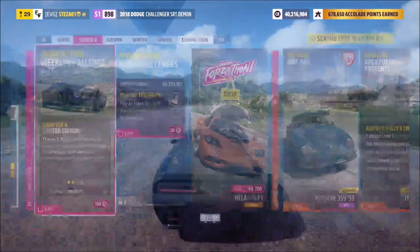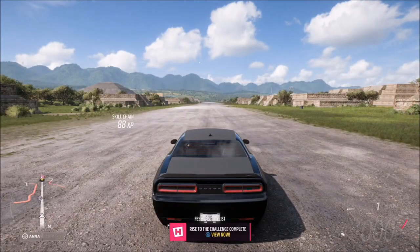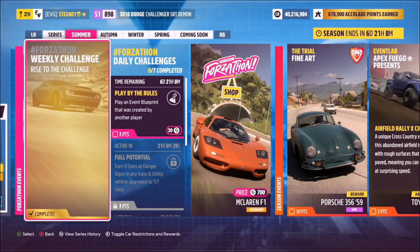The final challenge just wants you to take a photo of your car — literally as simple as that. Press up on the d-pad, then hit the right bumper to take a Horizon Snapshot. That's it, final challenge done. Really easy Forzathon this week.